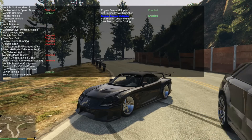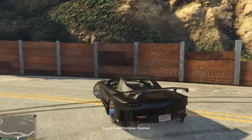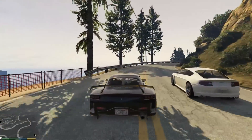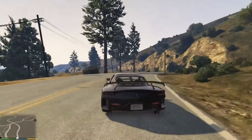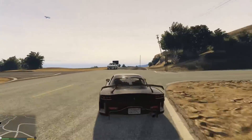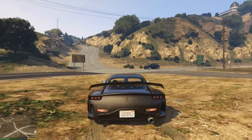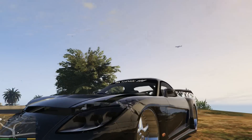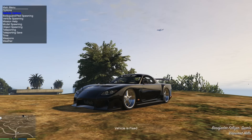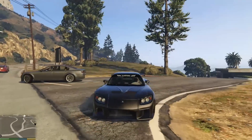I wonder if we disable the power multiplier but keep the torque multiplier if it'll make it any simpler. That actually makes it incredibly grippy. Wow, that makes it ridiculously grippy — I'm going to have to play around with these settings just to see if I can make my own little drift handling mod within the game. But this thing does look incredible when it's lowered that much. It looks ridiculously clean, actually — it looks properly slammed.